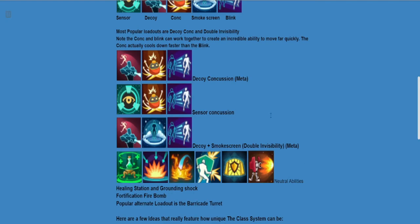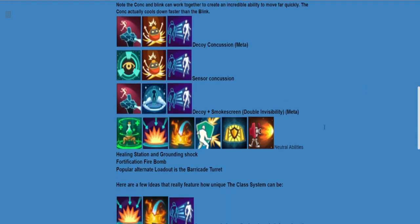There's the sensor and concussion loadout — some players choose, if they're sniping from distances, to use the sensor drone to see their opponents and pick them off when they peek, combined with the concussion and the blink. And then there's the double invisibility, which is becoming a bit of a meta, where you go into invisibility, leave a decoy, and then immediately pop your smoke screen and remain invisible to get off snipe shots while your opponent doesn't know exactly where you're at.